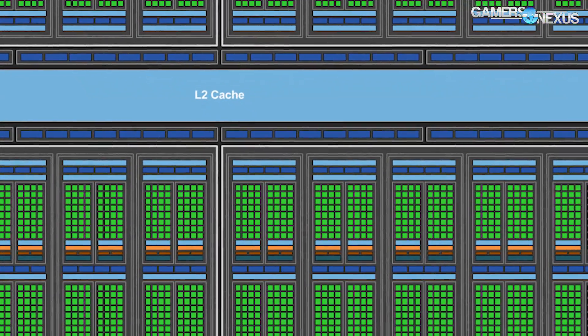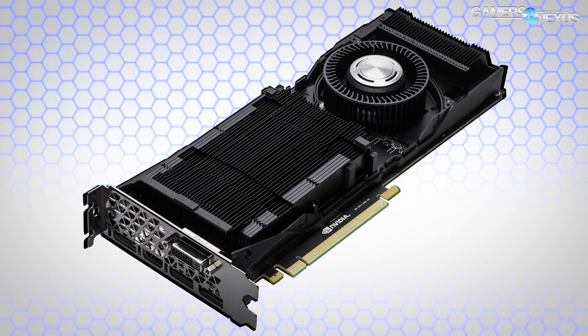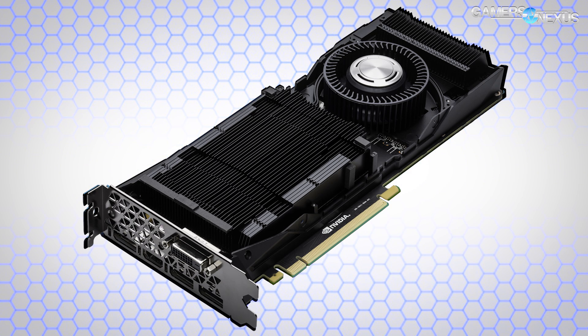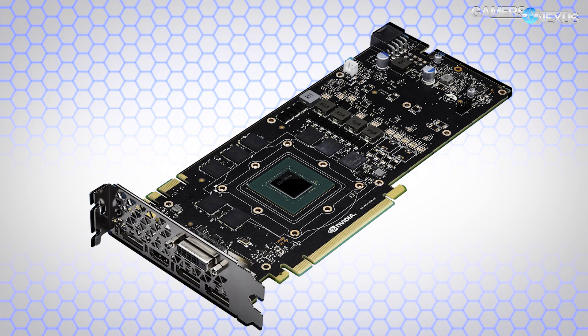Core count is a firm 1920 CUDA cores operating at a boosted clock of 1683 MHz stock. The 1070 also uses GDDR5, not GDDR5X, at 8 gigabits per second with a capacity of 8 gigabytes.